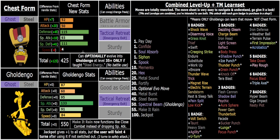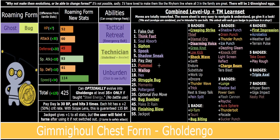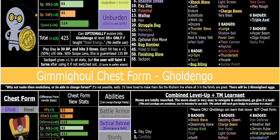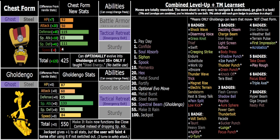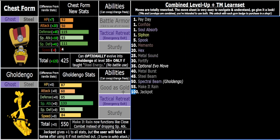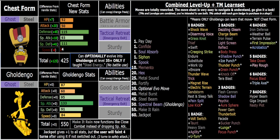If you're curious about the roaming form, watch the other video — he's so different from these two that it's worth his own video. These two are pretty similar, with Chest Form just being a lot slower and bulkier, and Goldengoo being faster, more offensive, and still tanky — that middle ground between the two pre-evolutions. Steel Beam, Spectral Beam as a Ghost-type Draco Meteor, and Make It Rain functioning like Close Combat are all obviously very useful.